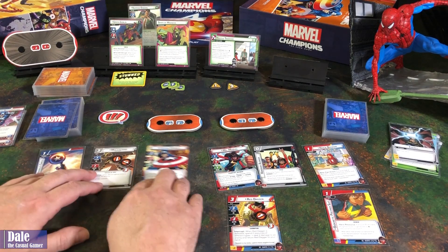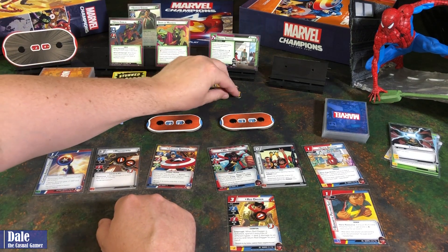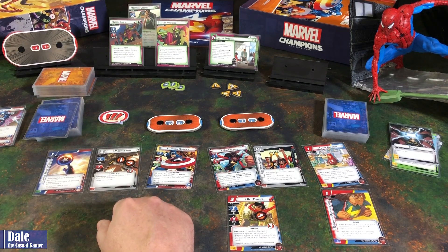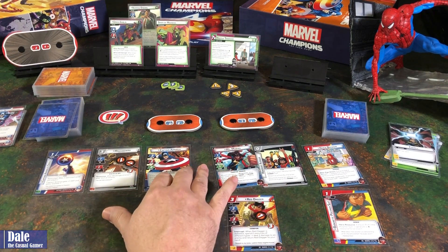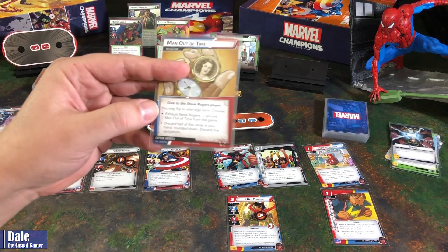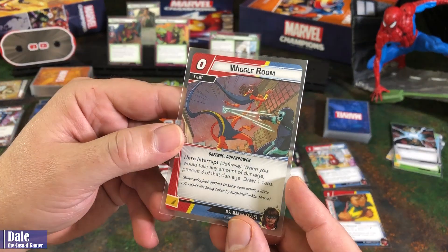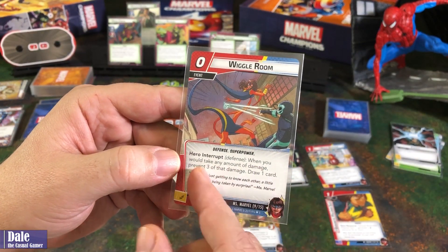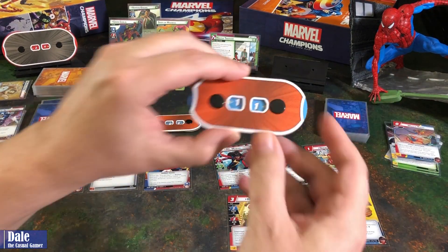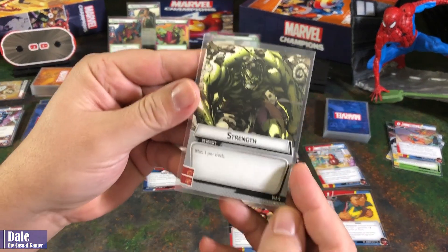First thing that's going to happen in the villain phase: we're going to add 2 threat. Green Goblin is going to attempt to attack Captain America, but he's stunned, so nothing happens. But he will attack Ms. Marvel. Base 3 plus another 2, so 5 damage coming her way. She's going to play Wiggle Rune — when you would take any amount of damage, prevent 3 of that and draw a card. So she'll take 2 damage, down to 9, and draw a card, getting Strength.